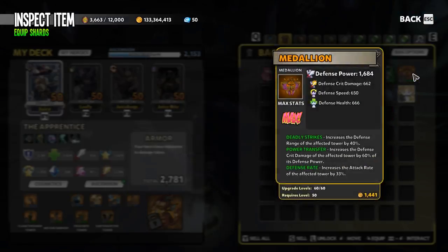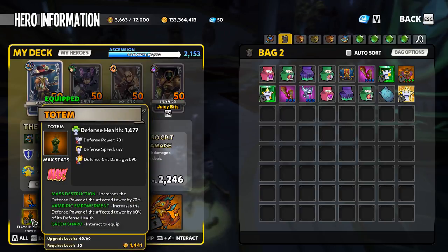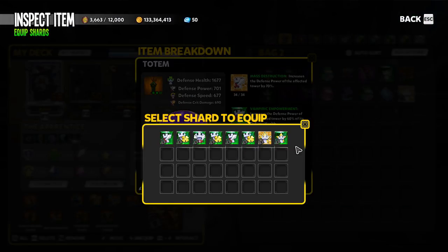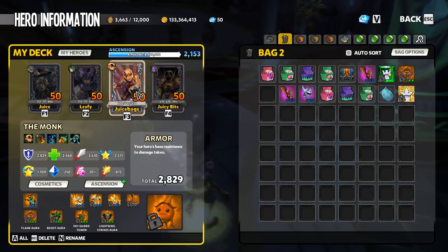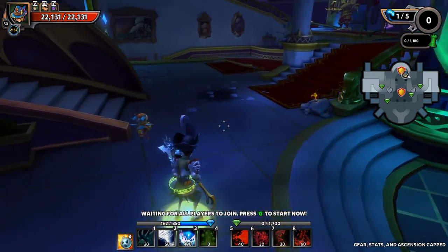I'm going to convert this into a wall using mass destruction, vampiric empowerment, and deadly strikes. In addition to that I'm going to use some frostbite towers with deadly strikes, frosty power, and powered frostbite. And I'm going to let the objectives fall, so I'm going to throw in a sky guard tower or maybe even two with deadly strikes, power transfer, and defense crit strike.